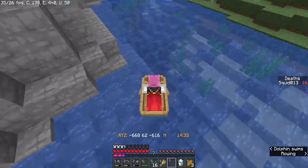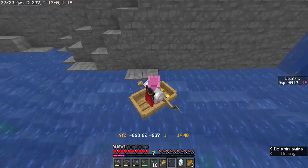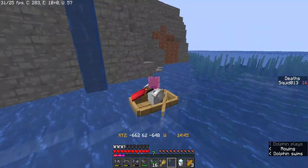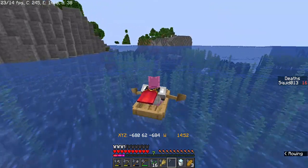Oh hello dolphin, how you doing? Do I have anything in my inventory for the dolphin? Here, you can play with this one oak slab. You can play with that - they play with stuff. If you drop an item on the ground, they play with it. It's kind of cute.